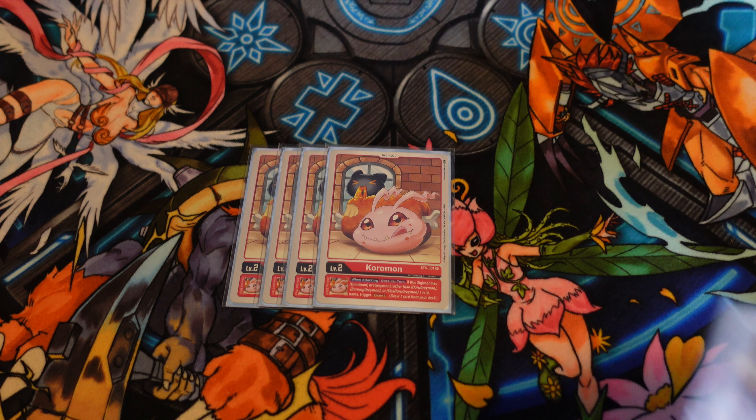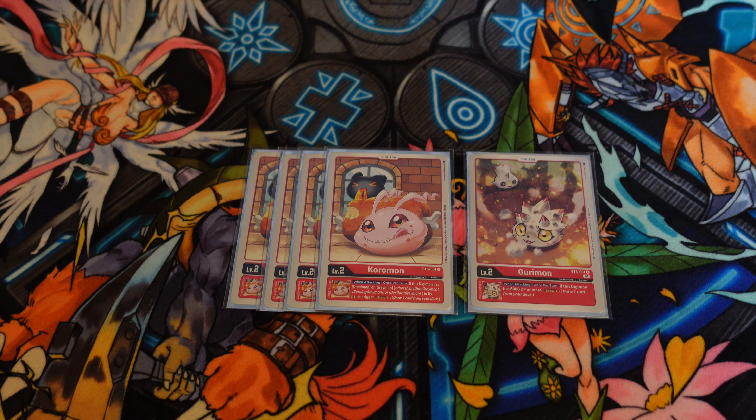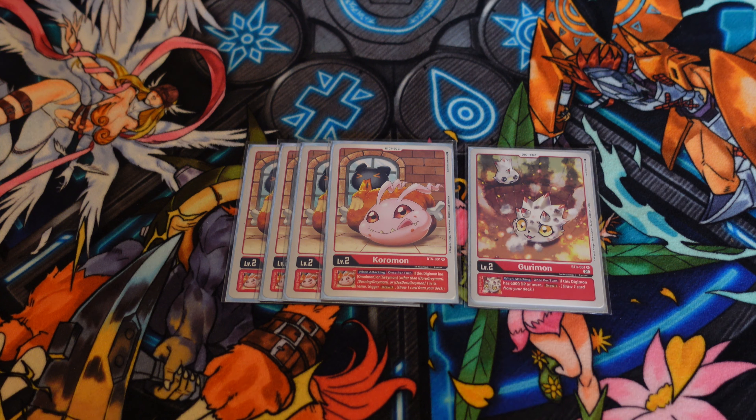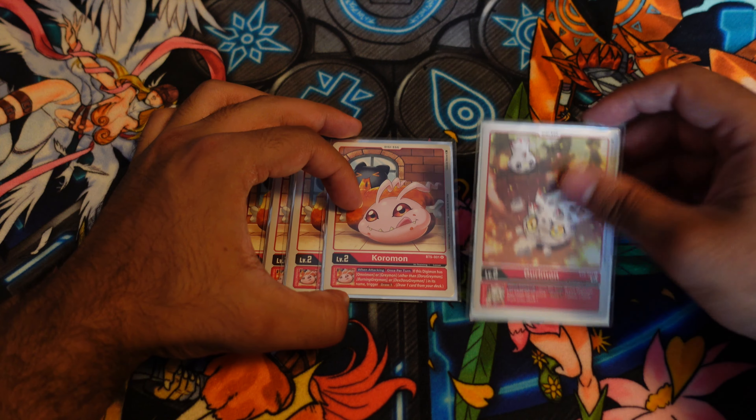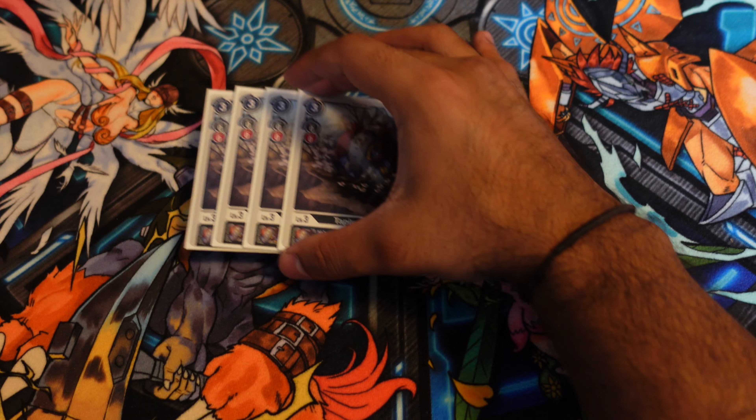Let's go ahead and get started with the DigiEggs, playing four copies of Coromon and one copy of Guromon. I've seen a lot of builds with Black bases, but personally I value the consistency over any DP boosts or anything else the other eggs could offer, because I think getting to your stack is Black Warg Raymon's biggest crutch. Once you have your stack, you can pop Tamers, Digimon, attack on suspended Dudes — all those really broken effects. But building that stack early on is the deck's biggest downfall, which is probably why it hasn't seen too much success. So that's why I'm playing four copies of Coromon, and just the 5th egg for those more grindy matchups.